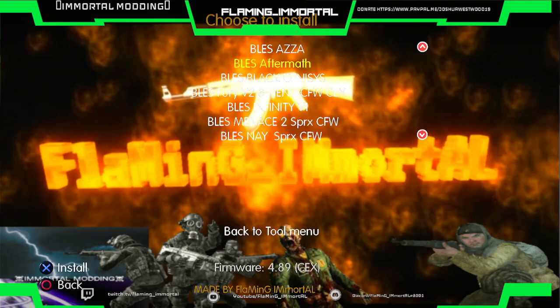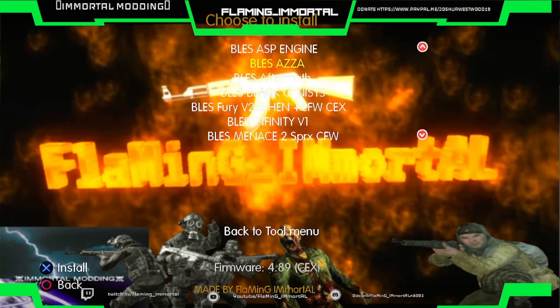Then MW3 — MW2 together was four new menus, and MW3 has eight menus added. There was a Zombieland one, a Snow Engine for DEX and KEX, a Reflex, Infinity V1, a Black Genesis menu, AZZA, and ASP Engine.